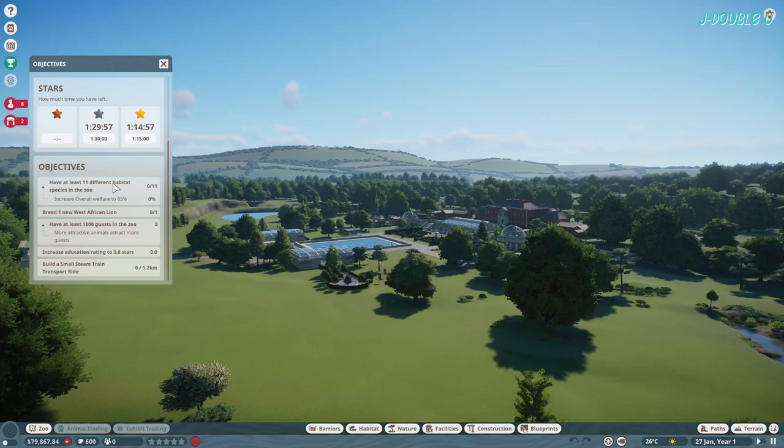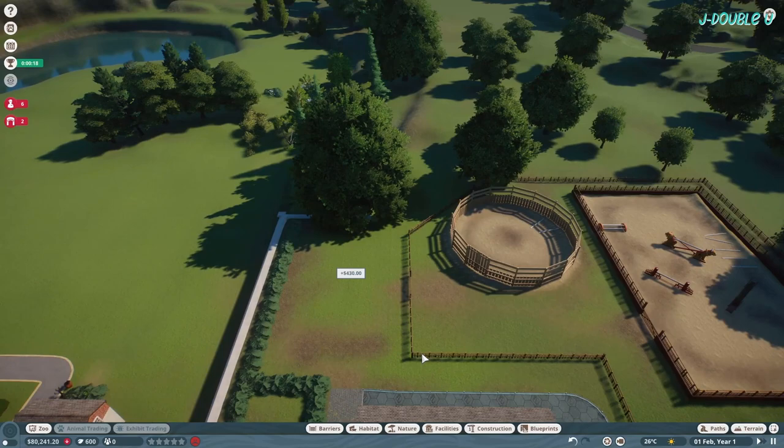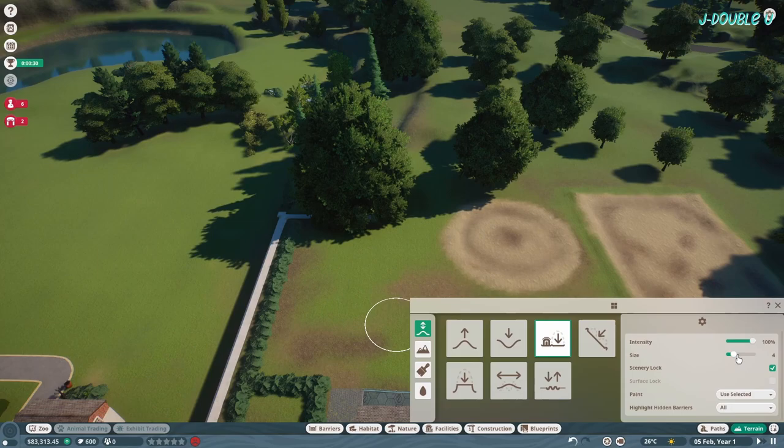Let's check our objectives: 11 animals, 85 welfare, small steam train, education rating, one baby lion, and 1800 guests. First things first - move these trees and get rid of these fences to give yourself some money.